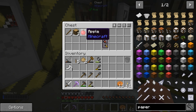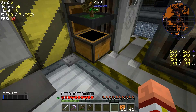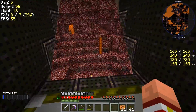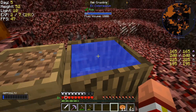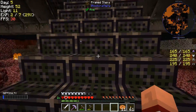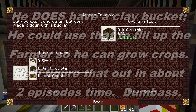Look at that! The bonsai is giving me sticks, oak wood, and apples - and it's continuing to grow! This is fantastic, I love the bonsai! How much water do we have in the old crucible? We have a full thing of water. But we don't have a bucket! So to create a bucket, we're going to have to go in and do that Tinker's Quest - the porcelain thingy.